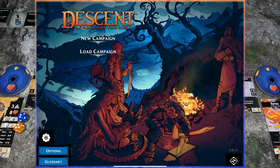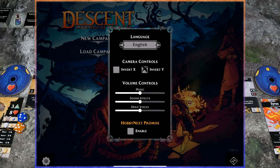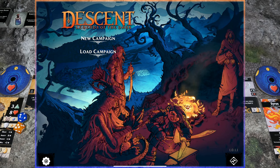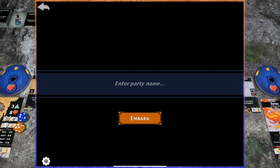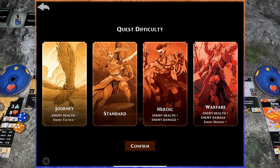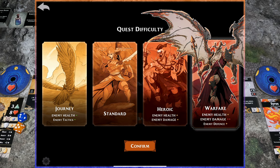Also inside this gear, if you go to the options menu, you'll see a language change ability, camera controls, volume controls for music, sound effects, and hero voices, plus a Hobby Next promos enable checkbox. Now, we need to make a decision: are we going for a new campaign or a load of a previously played campaign? In my case, we're going with a new one. I need to decide what my party's name is going to be — I'm going to call us 'the Shadows' just because we lurk in the shadows. We're going to embark and move straight into the quest difficulty where we have to choose between Journey, Standard, Heroic, and Warfare. We can choose any of these four and we can also change the difficulty level at any point during the campaign.